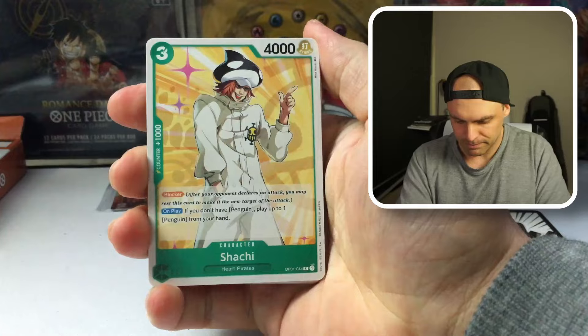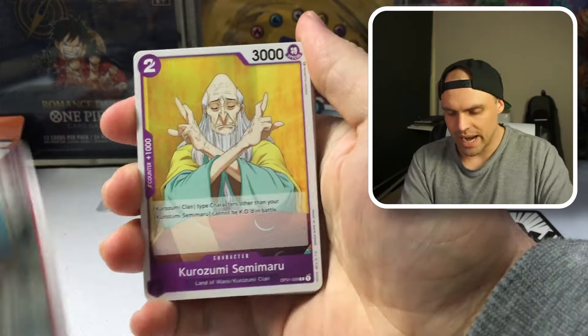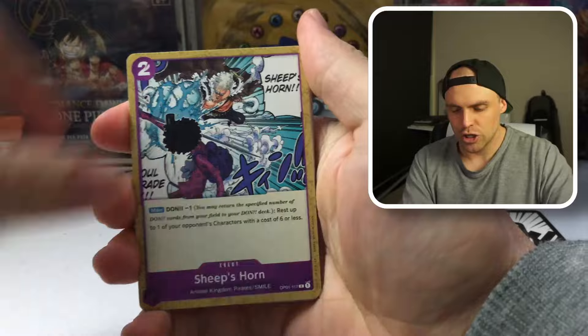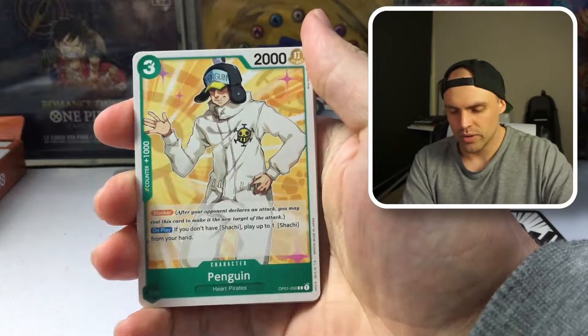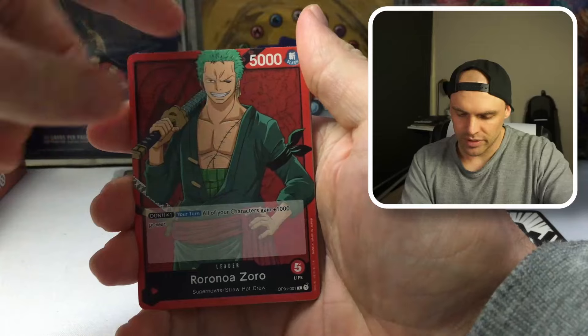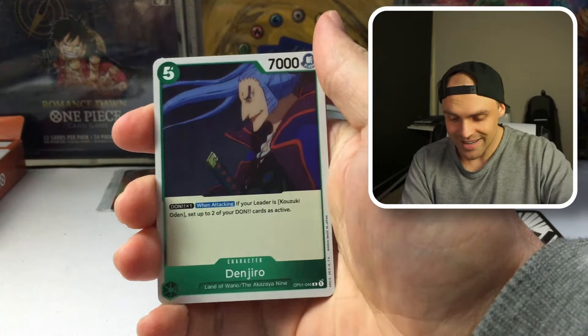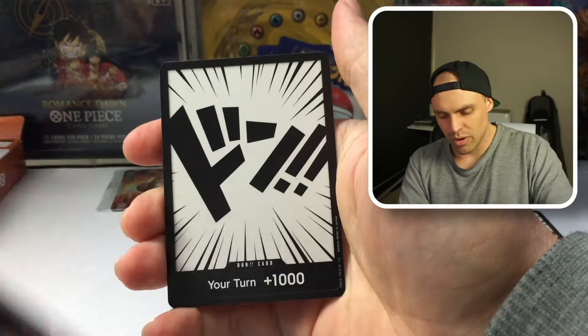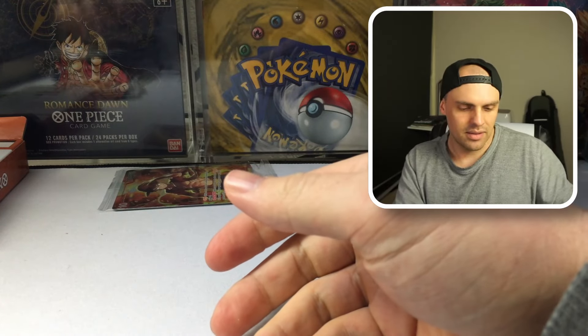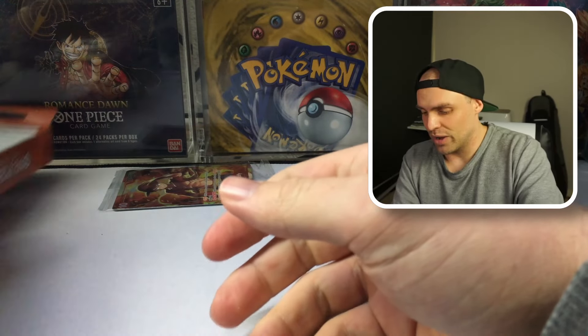OP01 — what have you got for us? We've got a Caribou, a Semimaru, a Carrot, a Sheepshorn, a Marco, Penguin, Baruch, Perona — definitely used in Doflamingo — Zorro. So we get nothing here. Denjuro and an Eco-Robin with a Don. Guys, this is not going well for us at all.